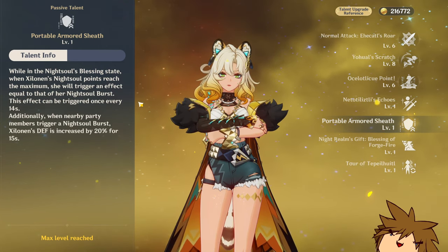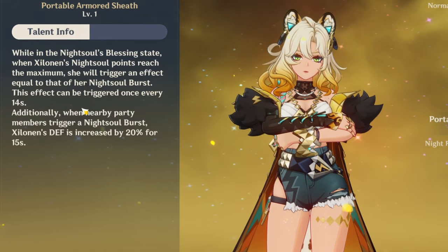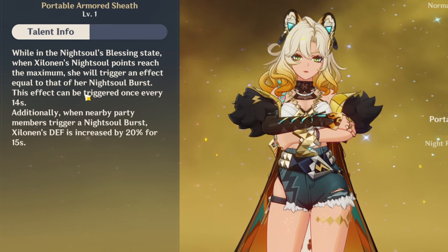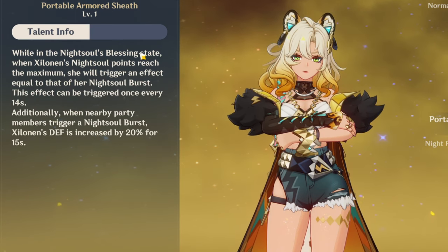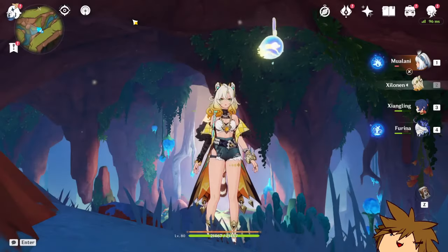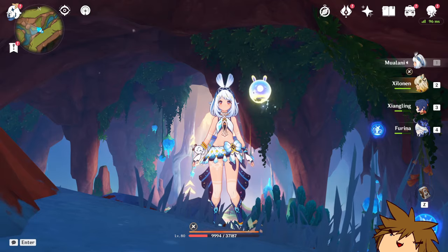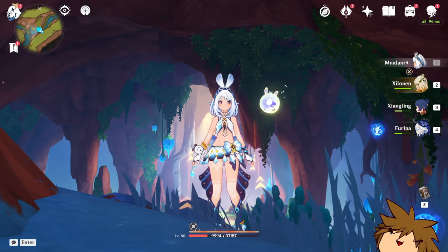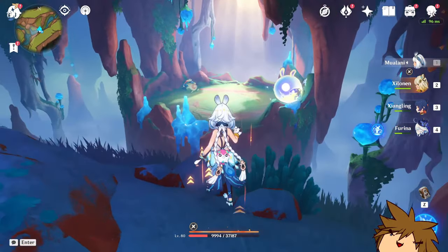The only thing we need to consider is that when she's in Knight's Soul Blessing state and the Knight's Soul stacks reach the maximum, you get the Knight's Soul Burst, and that's where you get a little bit more defense as well. We're gonna use the Walani team — Walani, Shiangling, Fiorina — and then we're going to add in Shilonen and see how much of a difference she actually makes.